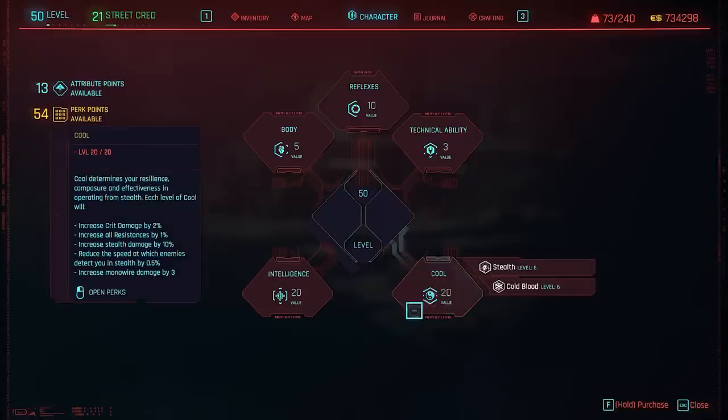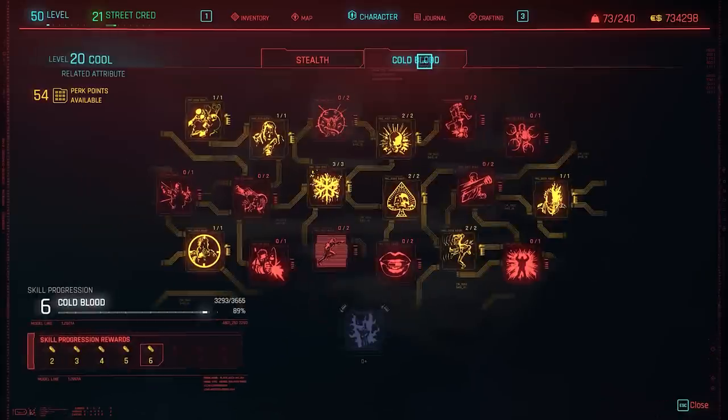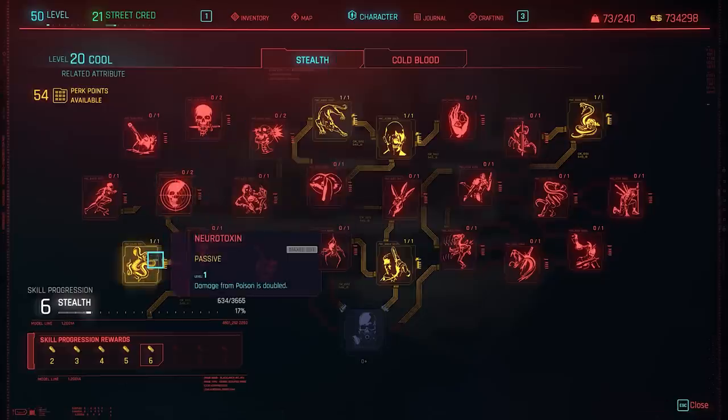The other skill tree worth investing in is Cool. I went with 20 skill points but it's not strictly required. The key perk you need — which unfortunately requires about 18 points into stealth — is Neurotoxin. Since we use Contagion which applies poison over time, Neurotoxin increases that poison damage by one times, essentially dealing double damage.